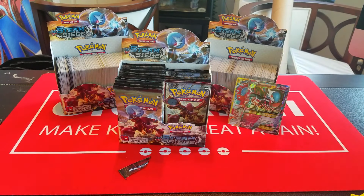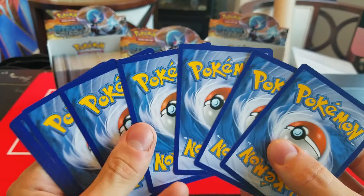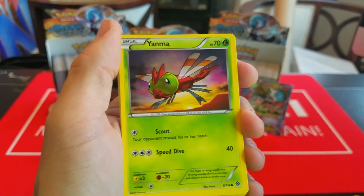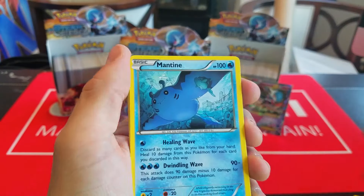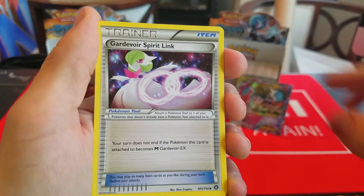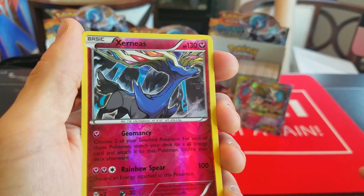Mega Gardevoir is awesome — it has that Despair Ray attack that lets you discard bench Pokemon to do more damage. We actually did our first deck profile with this card, so if you haven't seen that, be sure to check that out. It's the Skyfield version of Mega Gardevoir. I do want to test out a version with Dimension Valley as well. That's another great pull. This third box is really coming through clean on the good pulls today.